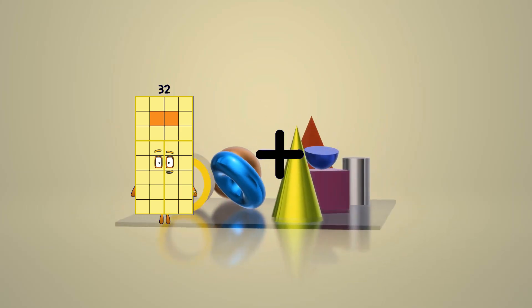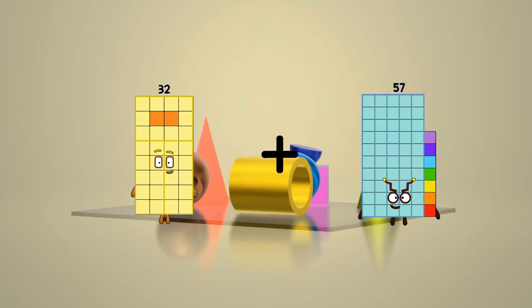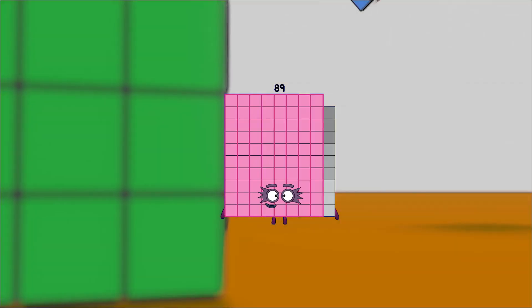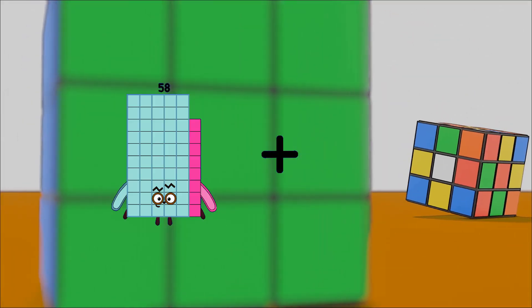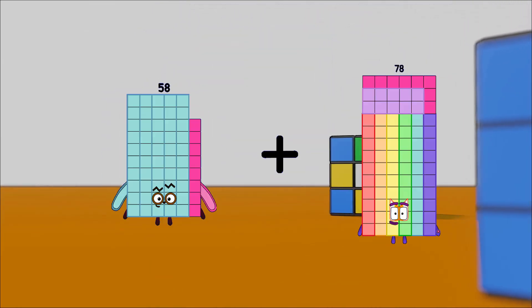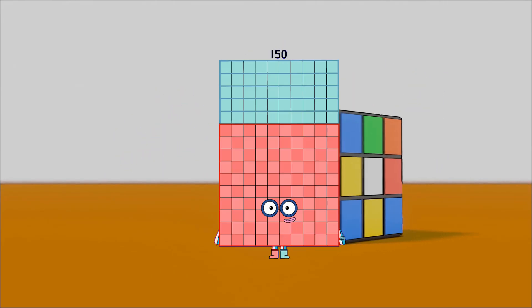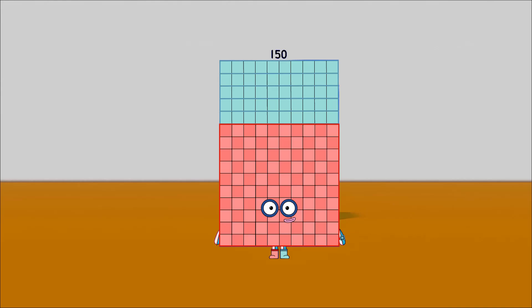32 plus 57 equals 89. 58 plus 92 equals 150.